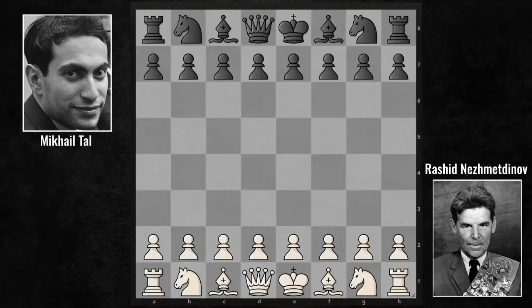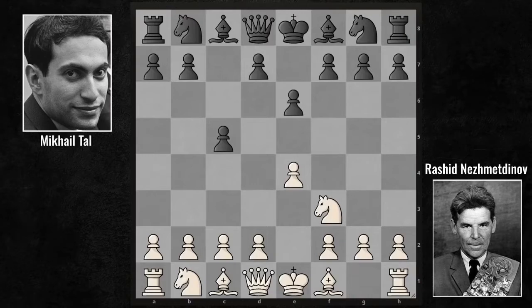We're going back to 1959. Mikhail Tal vs. Rashid Nezhmetdinov. E4, C5, Sicilian Defense. Knight F3, E6, D4, C takes D4, Knight takes D4, A6.